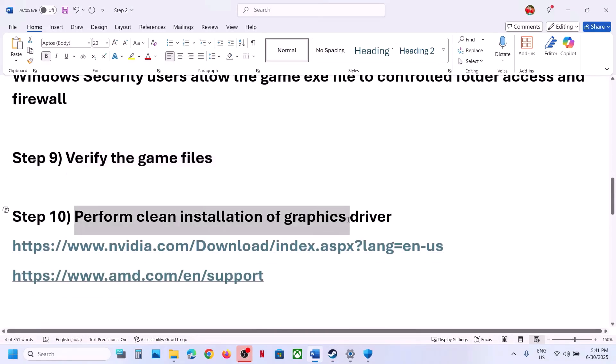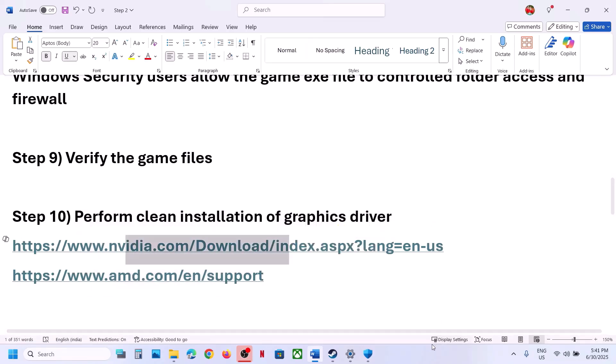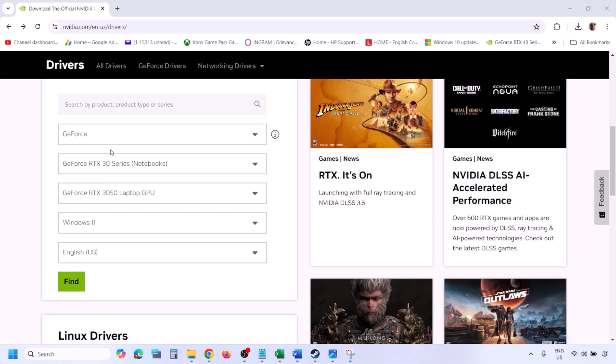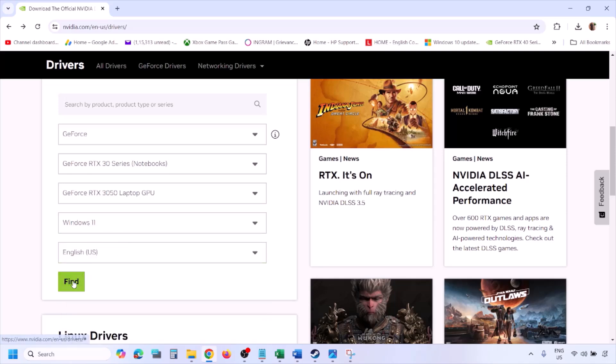Still not working — perform a clean installation of your graphics card driver. If you have an NVIDIA card, go to the NVIDIA website; if you have an AMD card, go to the AMD website. I'm showing for NVIDIA. Go to the NVIDIA website, select your graphics card from the list, and select the correct operating system — Windows 11 or Windows 10 — then click Find.